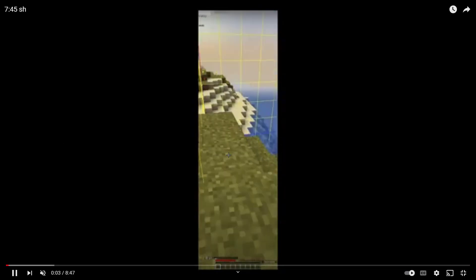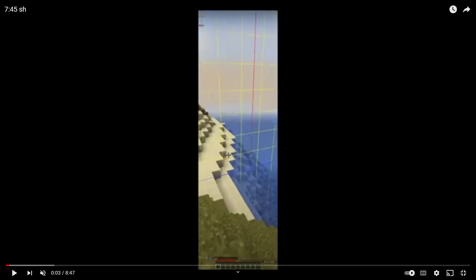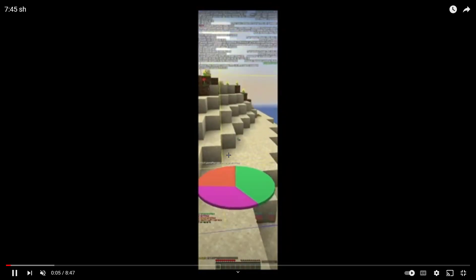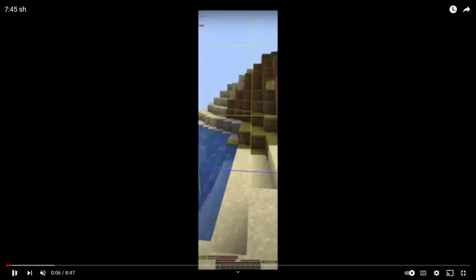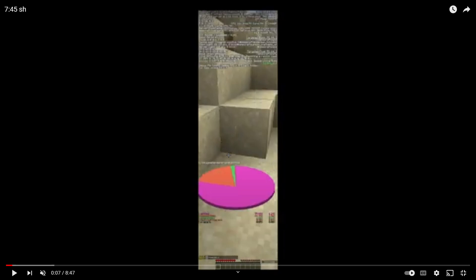I feel like you waste a little bit of time over-scanning here. This is super small micro stuff, but you scan really well initially, but then this little turn here — you already know that you're in the chunk. So that's like micro time loss for being over-cautious, but I'd rather you be over-cautious than under-cautious. Just something to consider changing.